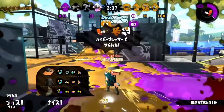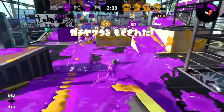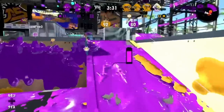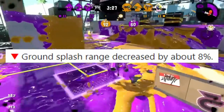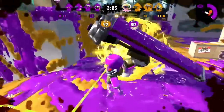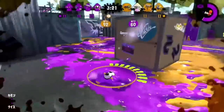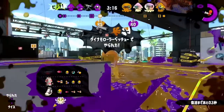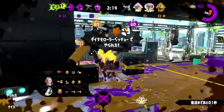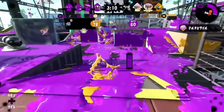Dynamo received a few small buffs going into Splatoon 2, but none of that really mattered because it was given the vertical flick, and on top of that the horizontal flick's max range was nerfed by 8%. From this point on, however, Dynamo would never receive another nerf — ever. It just kept getting buffs, even to this day. This technically means Dynamo as a main weapon was at its absolute worst at the very start of Splatoon 2.